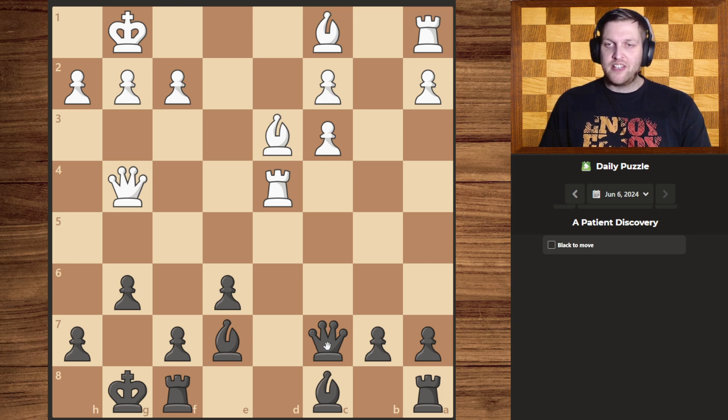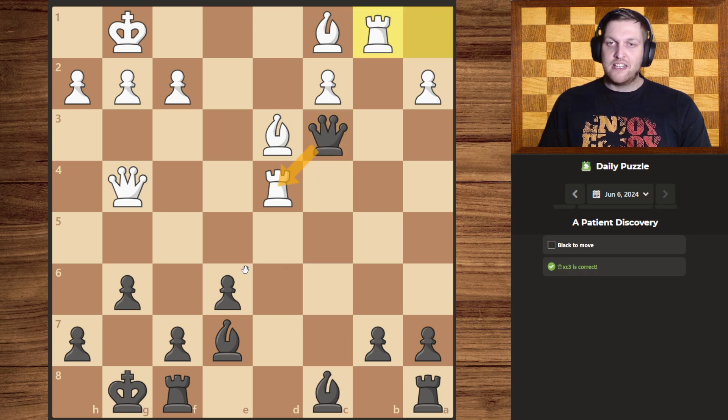Another thing I see is that we can move our queen up here to create a fork between the two rooks. But this rook currently is being covered by the queen, and the other rook can simply slide over. However, that doesn't mean this is a useless move, because after that we actually have a stronger attack going on against the rook, which we can then aid with our pawn.